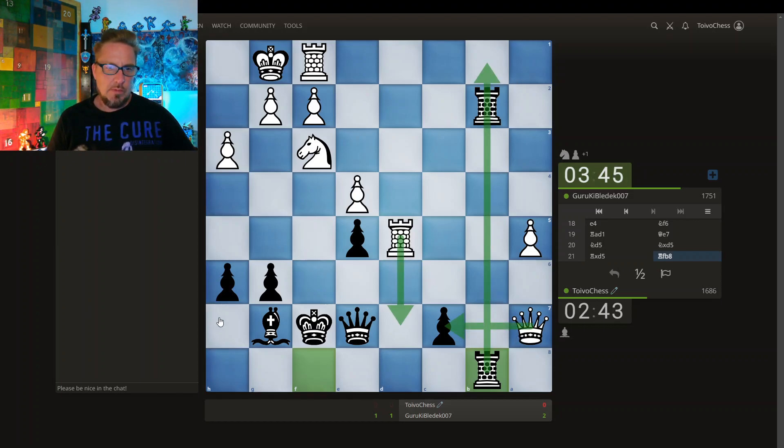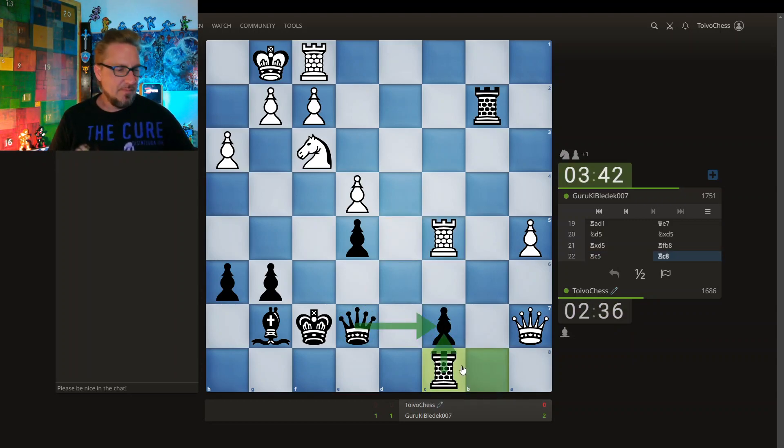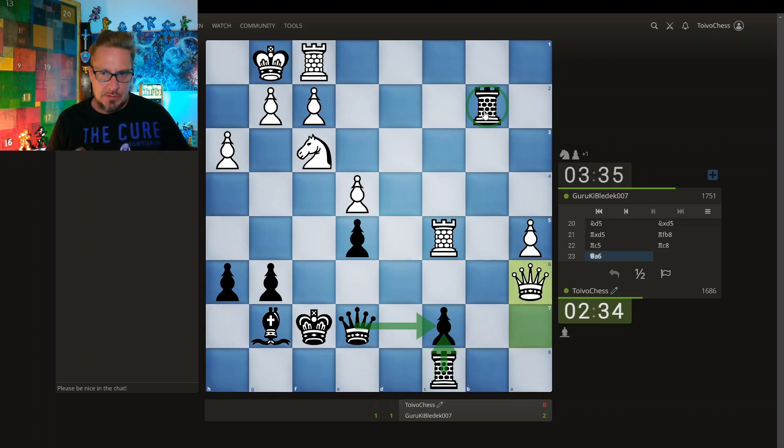Not worried about this for the moment... okay, now I'm worried about it. Now I'm definitely worried about it, so I have to defend here a second time. This rook has just been hanging out here on the seventh rank for some time — what's it doing? And this bishop isn't doing too much. But this rook is loose — my opponent just hung the rook, didn't they? Can't I just grab here? What's this queen doing? Let's go.